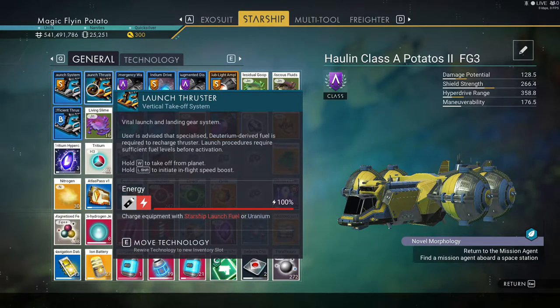So if you don't have uranium, you make Starship launch fuel, which is pretty easy to get. I'll go ahead and show you how to do it.